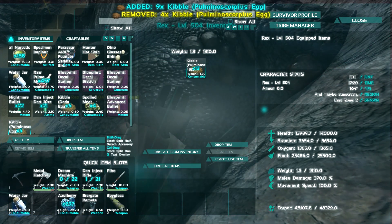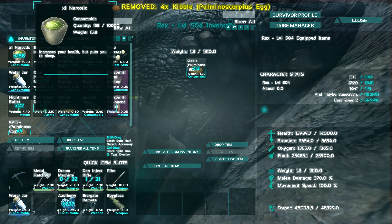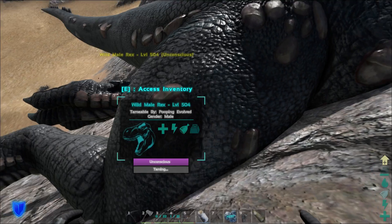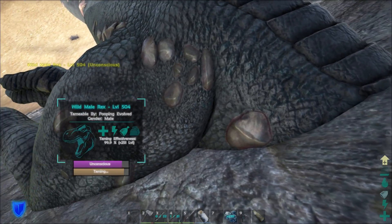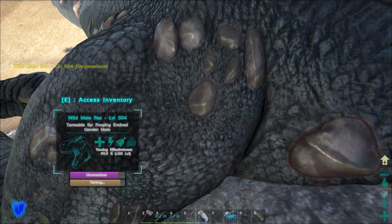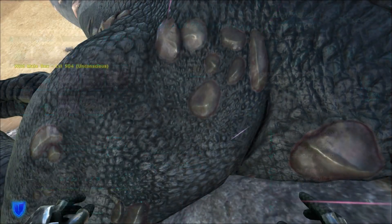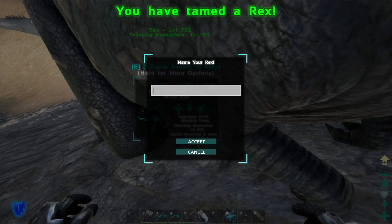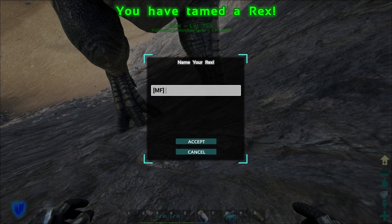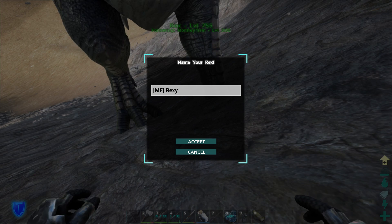I'll put about 13 on it — I'll keep some backup just in case something weird happens. I've got some narcotics here, I shouldn't need a whole lot. Alright, we're back and we've got one bite left. We're gonna get 251 extra levels. There he goes! Nice! What's up buddy? What's up, Rexypoo?